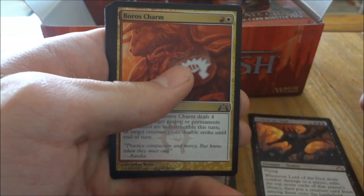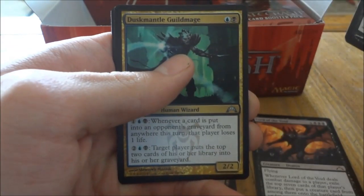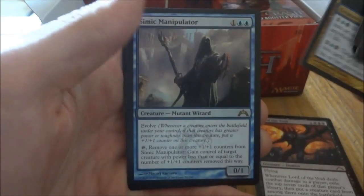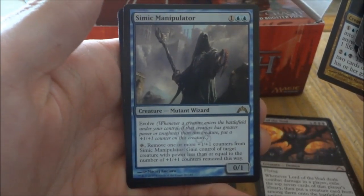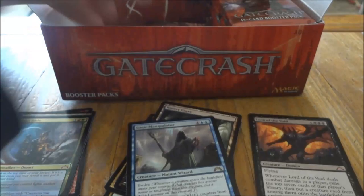Next pack. Boros Charm, Thrull Parasite, Duskmantle Guildmage, and our rare is Simic Manipulator. Planes and a Soldier Token. That's like the tenth jillionth Soldier Token I've gotten.